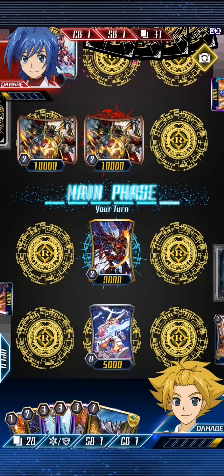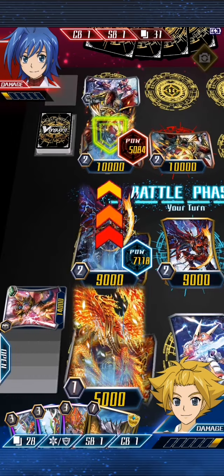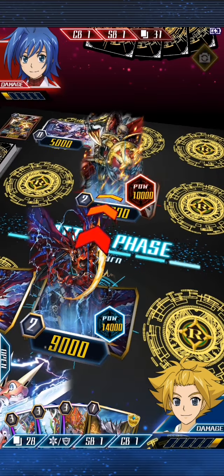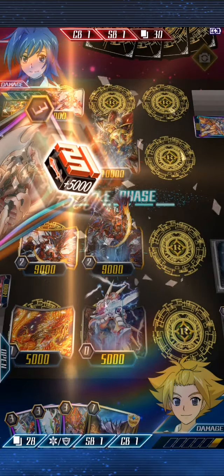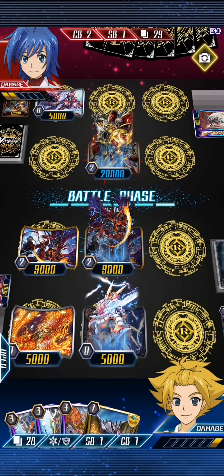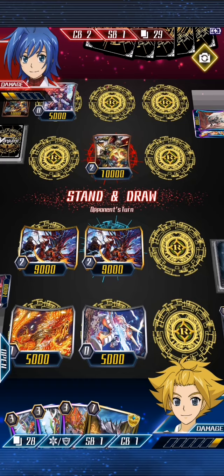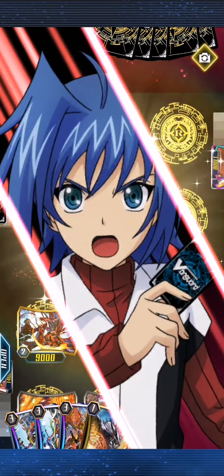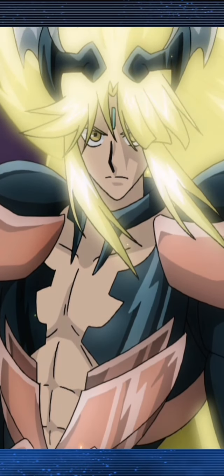He doesn't have the two cat blasts for it, so that won't activate unfortunately. He's called the 5k early just to deal damage — he just wants to be aggressive with this build. Narakami is actually very very good against Gold Paladin because Gold Paladin always has a wall of grade twos, so having something that can clear that out of the way is very very strong. It's a good counter choice against what he knew his opponent was probably going to play. And there's the Ezel itself — always intimidating.